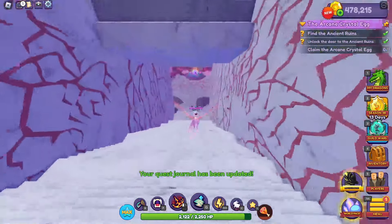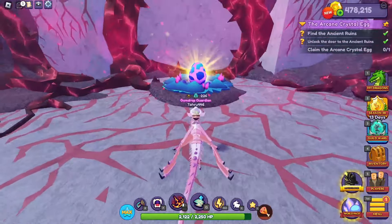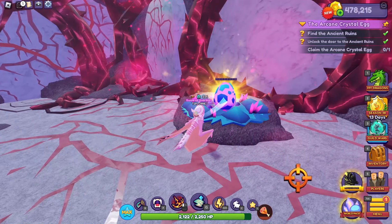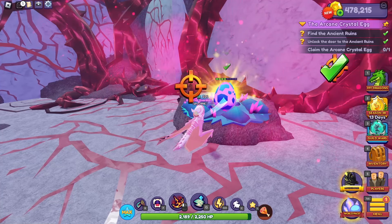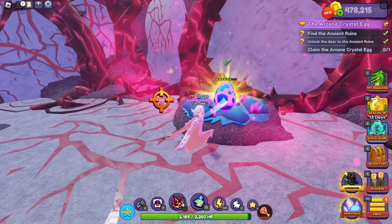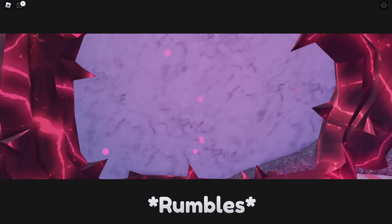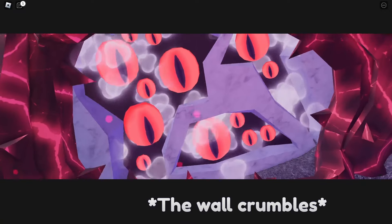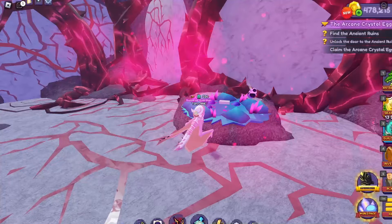Into the ruins. You collect your egg — look at that beauty. It's gorgeous. It's beautiful. It's amazing. And once you collect it, a little cutscene happens. With their whole story aspect that they want to add to the game — which I think is really cool, I'm glad they're doing it — I wonder what this is going to add up to. It gives me Stranger Things vibes. Creepy. Creepy.